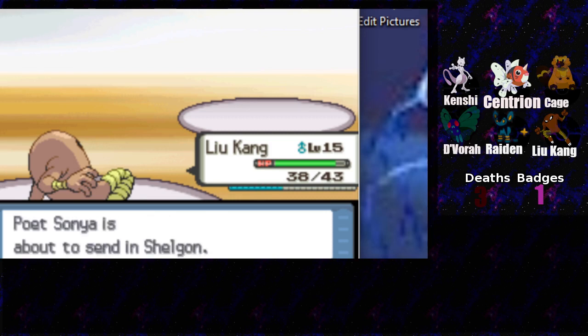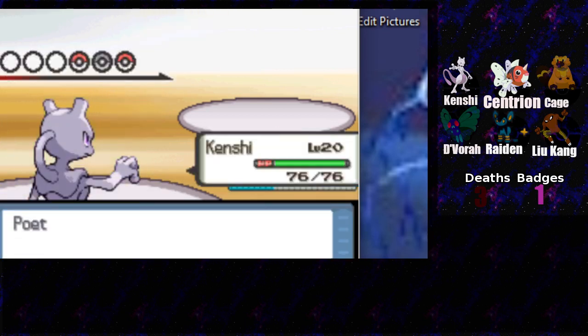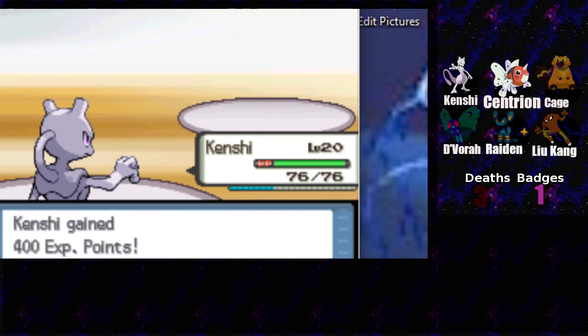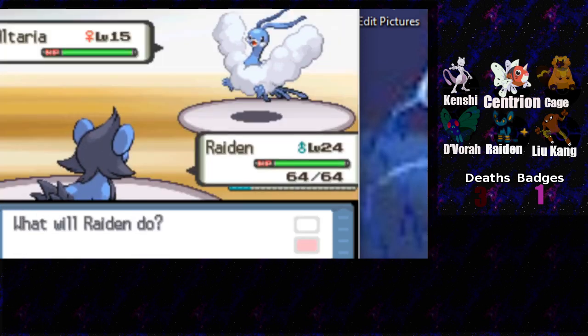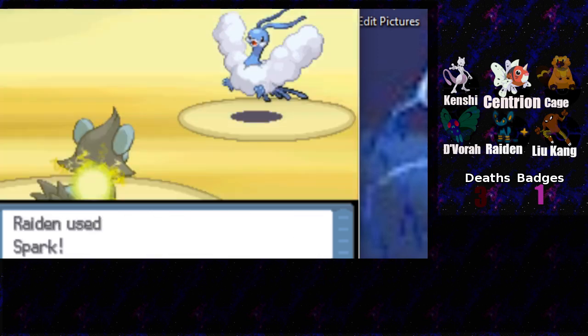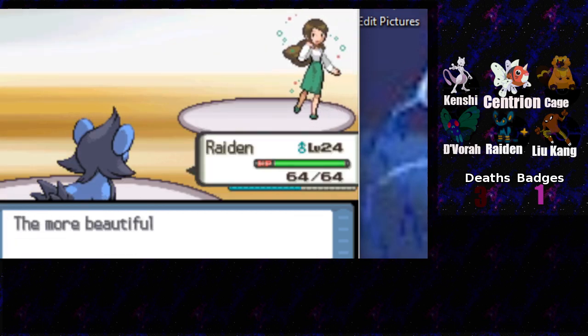Shell's gone - I don't have any ice types so I'm throwing Kenshi. I just hope confusion one-shots it - we are seven levels above it so it probably would anyway. Altaria! I think we can send in Raiden against it. If only I had thunder that would make this a whole lot better - but we get the paralysis off anyway. Let's go Raiden - you don't mess with the god of thunder.